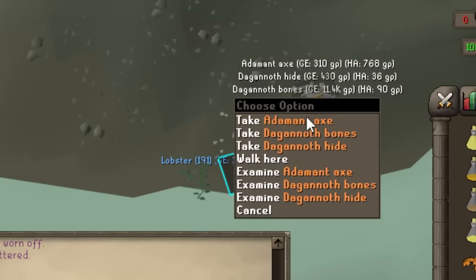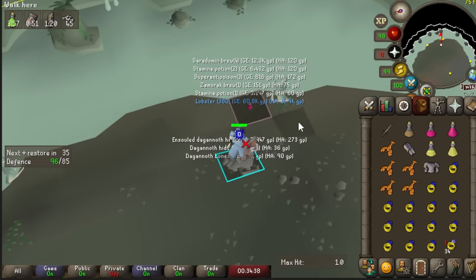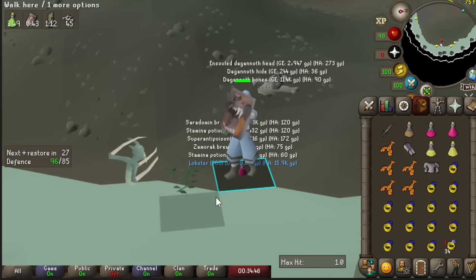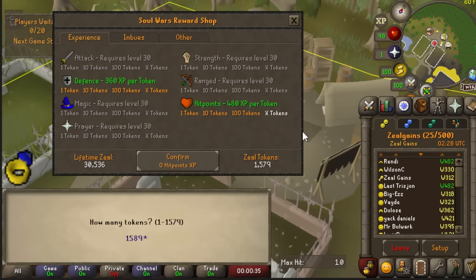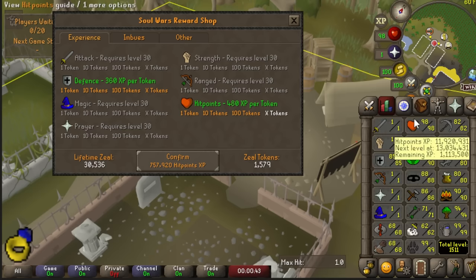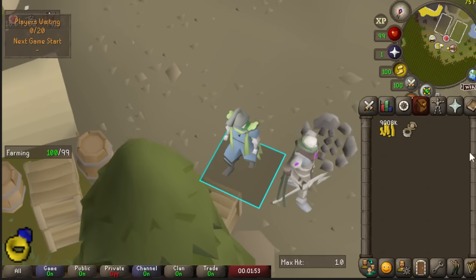We get the kill and another Addy Axe. We're now over 150 kill count and still haven't gotten a Dragon Axe, which is a 7 in 128 average drop. The Fremennik Blade is also on that table at 7 in 128 — I've gotten like 6 of those now at KC 155. I've spent a lot of time at Soul Wars while editing and we're very close to 99 HP, our first 99 combat stat. I chose HP over defense first because I want to recoil NPCs like Rex and stay at lower defense as long as possible. I think from 74 HP it took me about 8 months on and off.